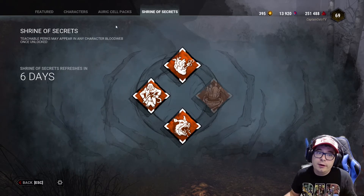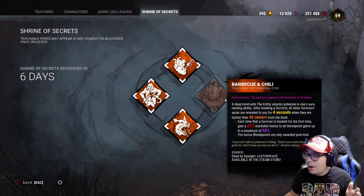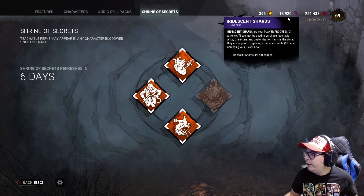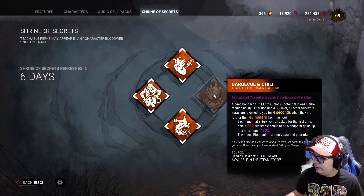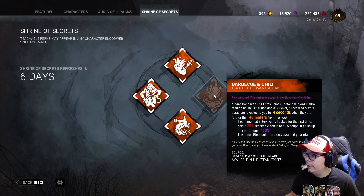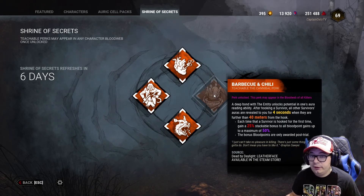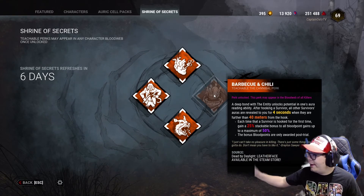One other thing I wanted to show you guys this week is the Shrine of Secrets — you've got six days. Barbecue and Chili is there, and it's one of the best killer perks you can get. If you've got your shards, make sure you go get it, it's only 2,000. If not, you've got to get Leatherface to unlock that teachable perk. But if you don't want to do that, it's there — it's one of the best perks, go get it.